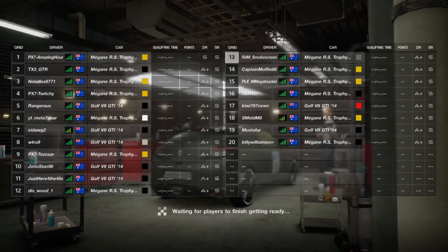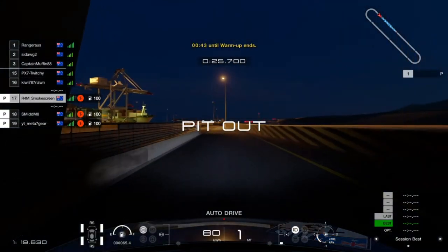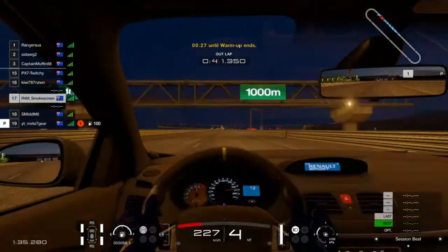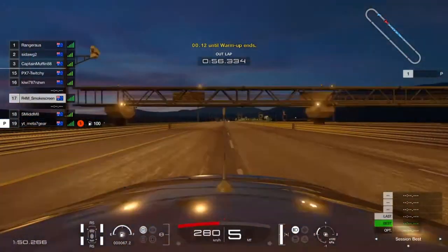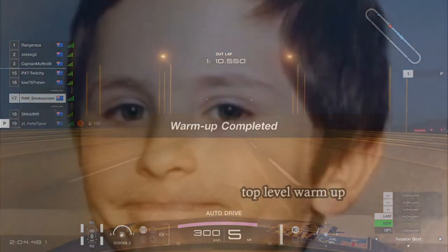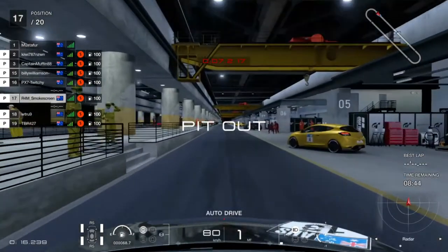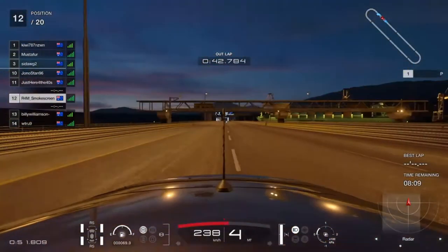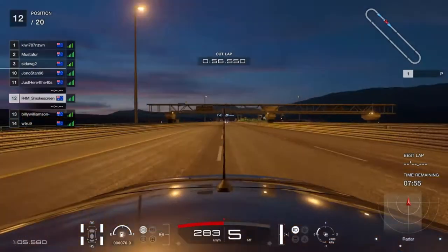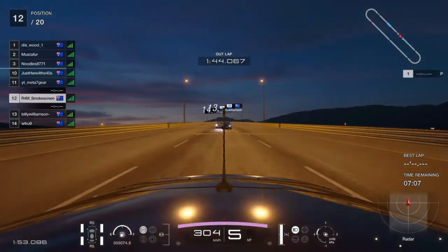You probably already know what the combo is. There's the combination — we're back at Special Stage Route X for an N400 race with select cars and set tunes. The best cars are sort of the Renault Megane, Volkswagen Golf, and the Porsche 993.